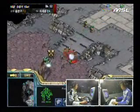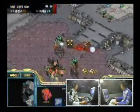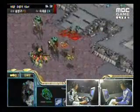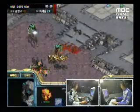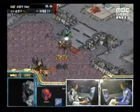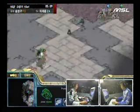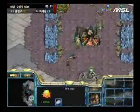He's got those two Hydralisks trying to protect his ramp and Stork has moved into his base. Those Corsairs continue to kill Savior's Overlords and Stork's units have killed off all the Zerglings, with his Zealot and Dragoon surviving. Savior is in desperate trouble here, Stork really piling on the pressure early on and we expect reinforcements to arrive for Savior soon.